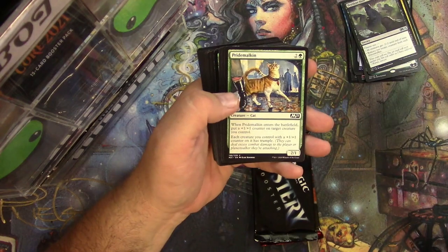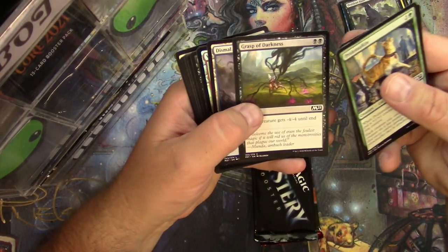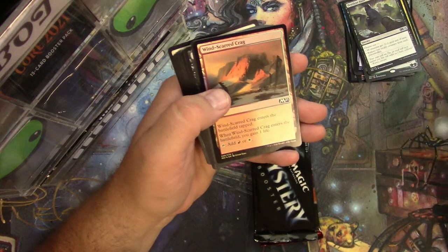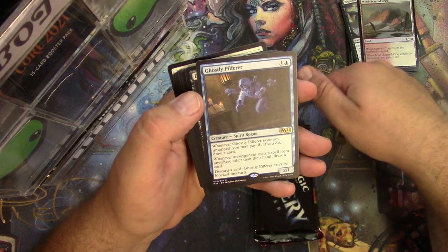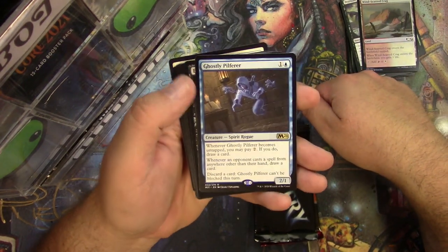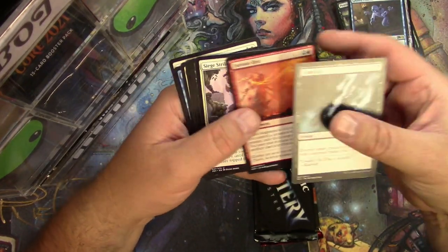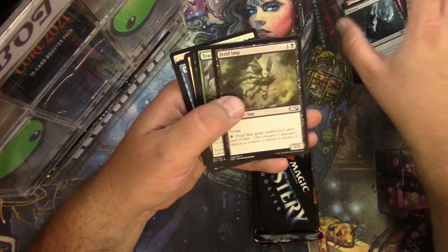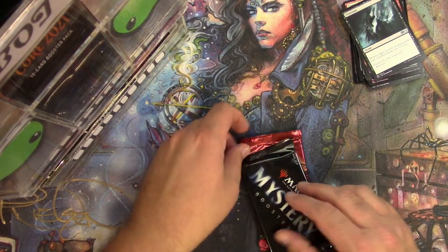Where'd the rare go? Soldier — no, it's not there. Crymb Malkin, I have no idea where it is now. Once we have to do this — Wind-Scarred Crag for the foil, and Ghostly Pilfer. How many hands does that guy have? Kind of too many, I'd say. Eliminate, Furious Rise, Siege Striker — that's it.